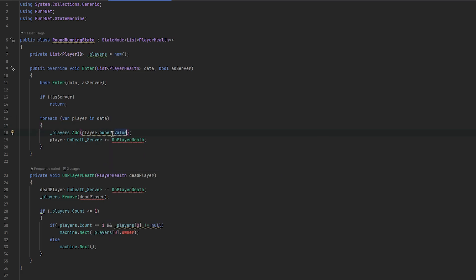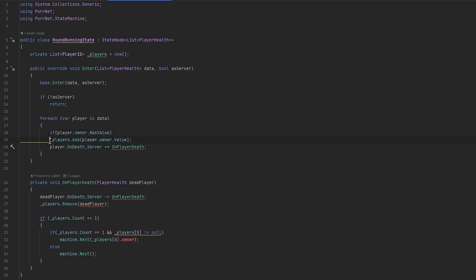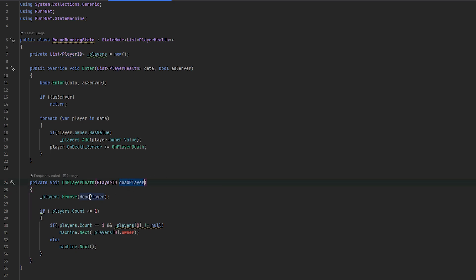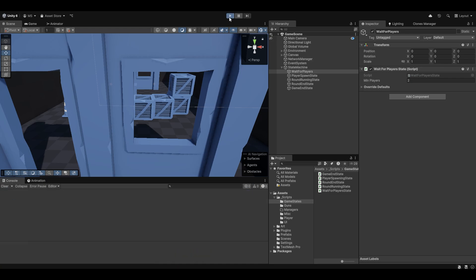We'll only do this if the player owner has a value - if owner dot has value. And then we do underscore players dot add the player dot owner dot value. This now needs to expect player ID, which means we don't need the old tracking anymore. We remove the dead player and send the remaining players through. Let me just test this before I start explaining the logic, because it could be flawed.